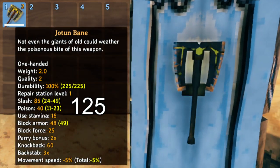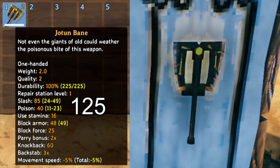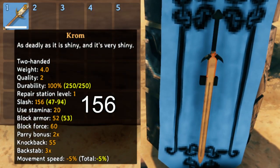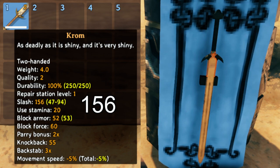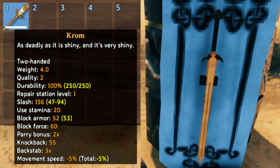Here we have Jotunbane, which is the best axe in the game, and you can also use it to chop down trees of all kinds — it even poisons the enemies. Here we have Krom. Krom is my favorite weapon in the game. It's a two-handed, really shiny sword, and it's awesome because it's got a really far reach and fighting goblins with it is just a blast.